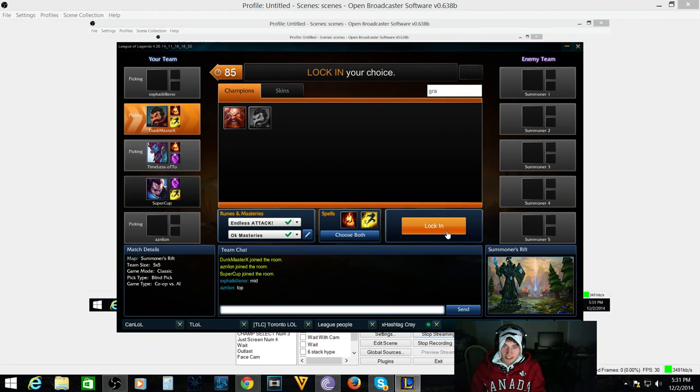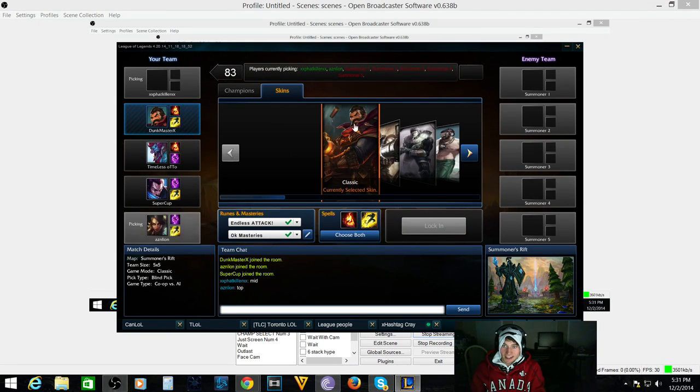Hey everybody, I just wanted to talk about Graves today and how they removed a cigar from his splash art. Clearly it is no longer in his splash art as we can see here, but in-game he still has it in his in-game icon for his splash art.